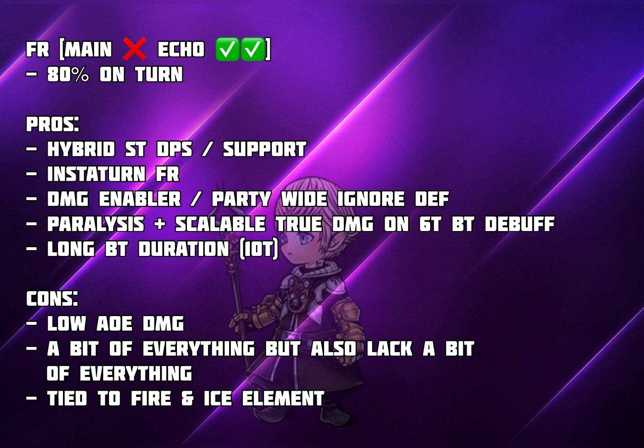Looking at his cons: he provides very low AoE damage, so don't expect him to do well if you're dealing with more than two enemies. He has a bit of everything but also lacks a bit of everything — you could say he's a Jack of All Trades but Master of None. If you have a specific unit to fulfill a specific role, it's better to pick that unit instead of trying to use Papalymo to fulfill every single role.